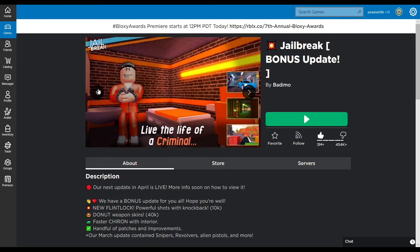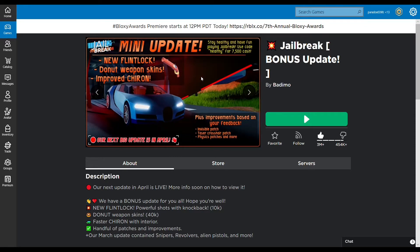Use the code 'healthy' for seven thousand five hundred dollars in the ATMs. I've already done that, but just go to the ATMs, redeem code, type in 'healthy,' hit redeem code, and you get seven thousand five hundred dollars. There's the new flintlock gun, a pink donut weapon skin, and an improved Chiron with improvements based on feedback — invisible patch, crosshair patch, physics patches, and more. It also says our next big update is in April.